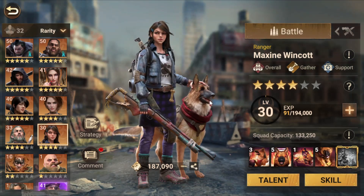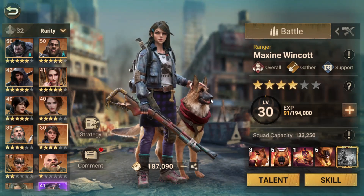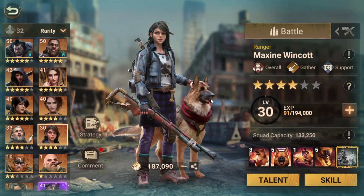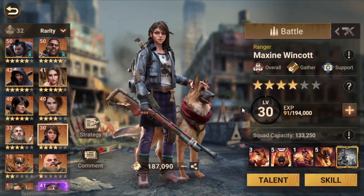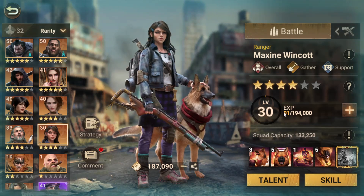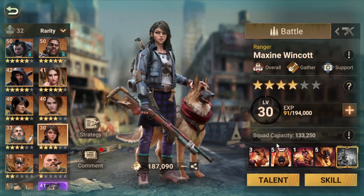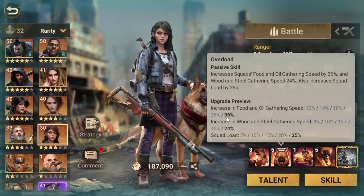Hey guys, today we will talk about gathering and the tips you can use to improve your gather. When we talk about gathering, we will talk about Maxine. Maxine is a free gathering hero and a very good one, which is especially good in oil and food.